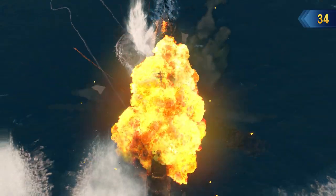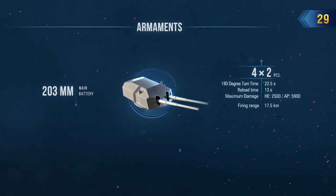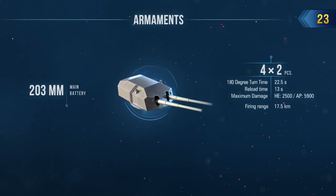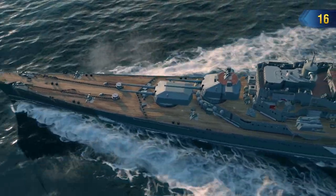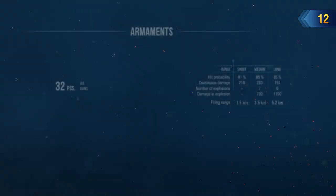Prinz Eugen's arsenal presents one of the fiercest arguments of her tier, with a high muzzle velocity, excellent ballistics, impressive damage of individual armor-piercing shells, and high penetration values of her high explosive shells. As a trade-off for being blessed with such impressive firepower, the German cruiser suffers from high detectability, has a small chance of causing fire on a target, and a slower reload time of 13 seconds.